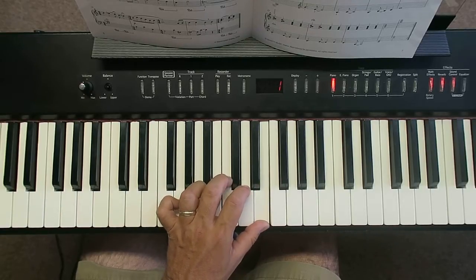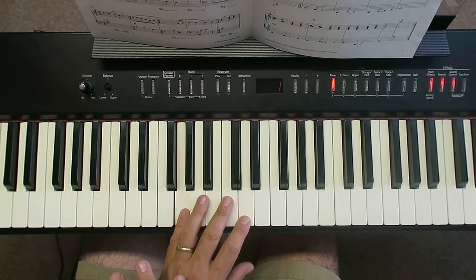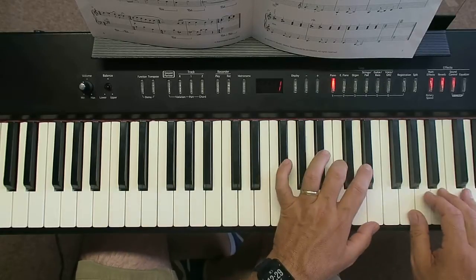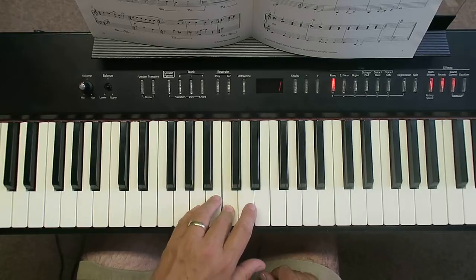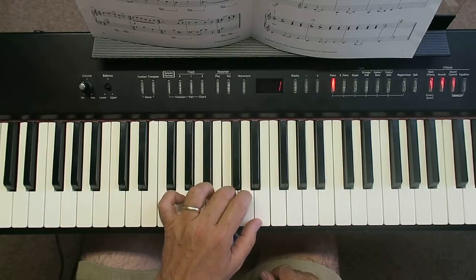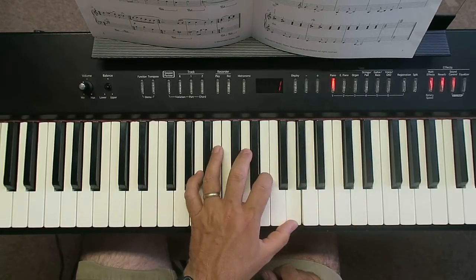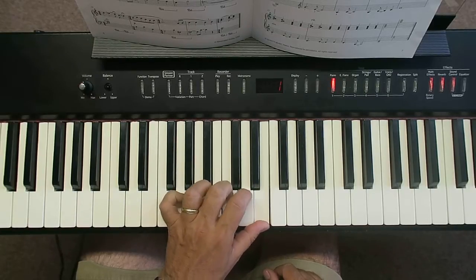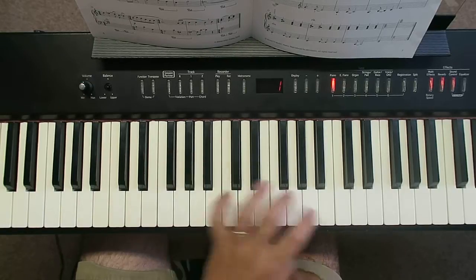Then on the last line, you repeat C, D, E — C, D, E — D, G — C and E. C and E. So that C and E is going to be under that G chord, and that C and E is going to be under that G chord again, but you're going to roll it out. Then B, C, and E. If necessary, pause the video and work on this melody. Then last line: C, D, E getting quieter, getting slower, D, G, C and E, C and E.